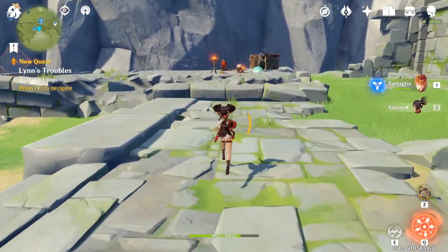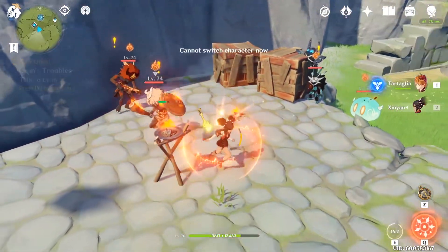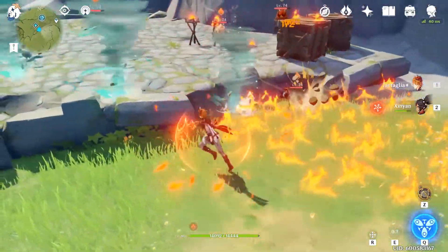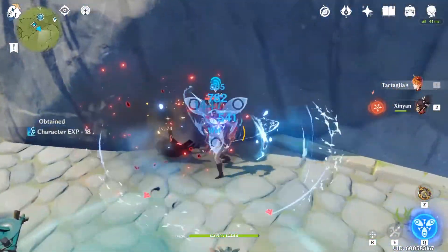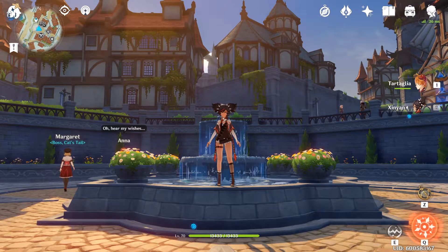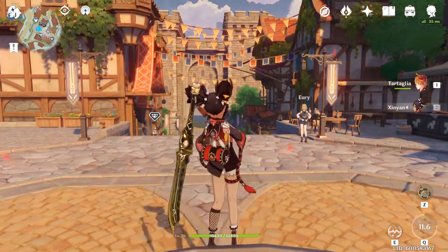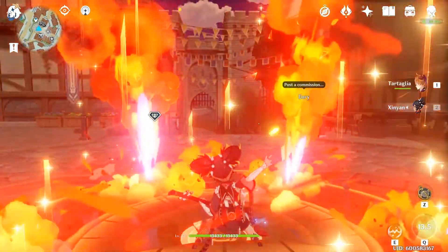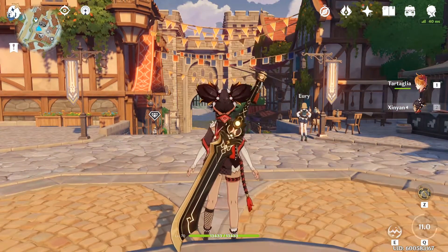That's the basic overview for our initial impression on Xingyan. Mihoyo really put her in an awkward spot — she's a pyro user with below average pyro damage. Is there a better way to build her? I'll test it out and let you guys know. For now, don't waste your experience or mora on her if you have Bennett or Xiangling. And before I forget, let's take a look at her ult — it's pretty badass. I'll see you guys next video.